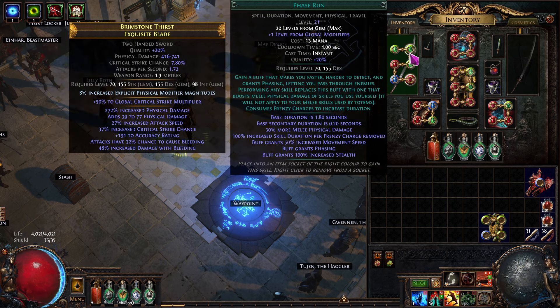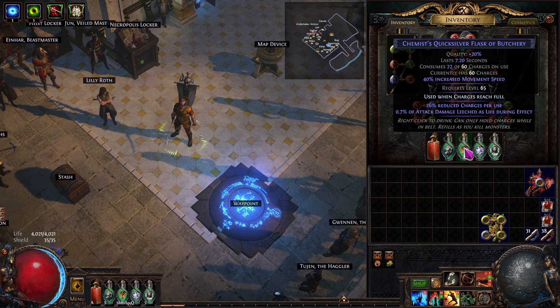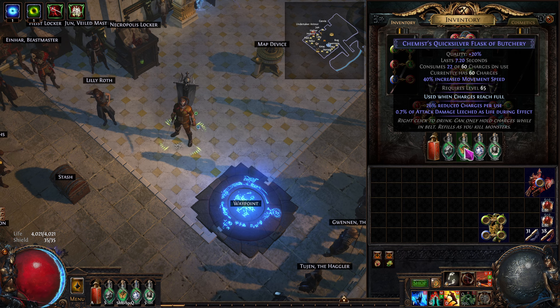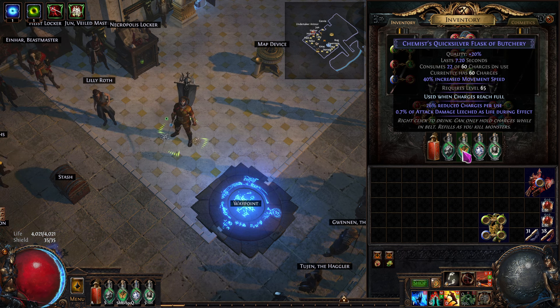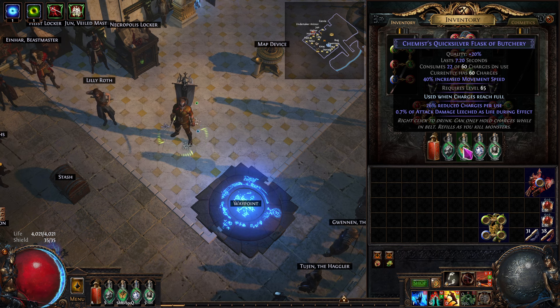I've qualitied up that gem to 20% because it reduces the cooldown and helps. This one is also qualitied up to 20%, so the cooldown means this thing fires off more often. These two help with movement speed a lot. Then we have this one right here that needs to be improved — it only lasts 7.2 seconds, so I can definitely get a better one on the market. It fires off by itself when the wind charge is full. There's also a permaflask video on how to craft these yourself, and you can make a lot of money selling them — I've sold probably 400 to 500 chaos worth.